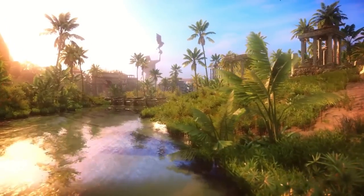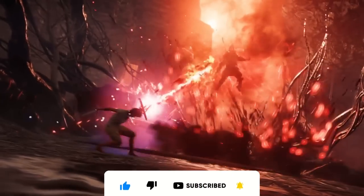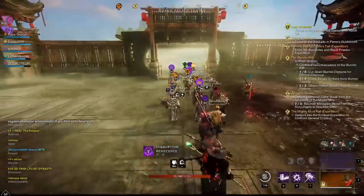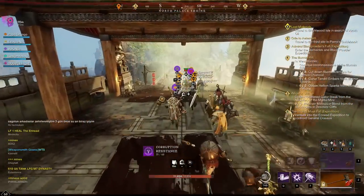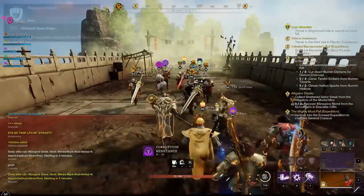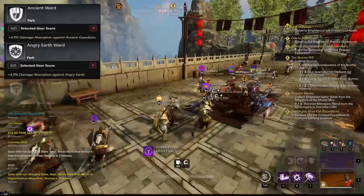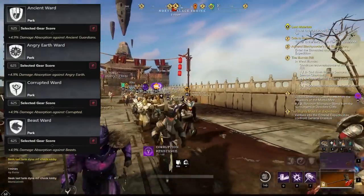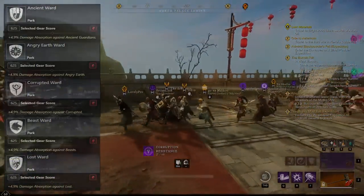Quick reminder to like the video and subscribe to the channel. Now, let's jump into it. Going over the different types of ward perks, we have five different ward types as of now, not including Refreshing Ward. The first is Ancient Ward, second is Angry Earth Ward, third is Corrupted Ward, fourth is Beast Ward, and lastly we have Lost Ward. All of these have damage absorptions against their respective enemy type.